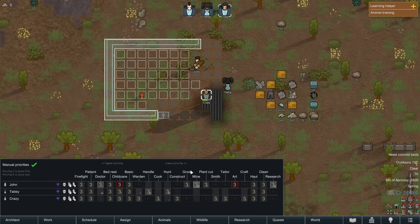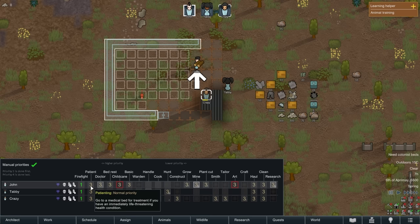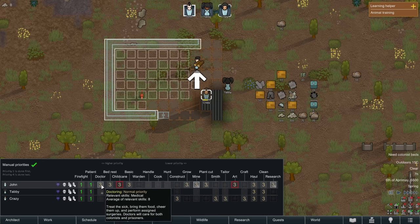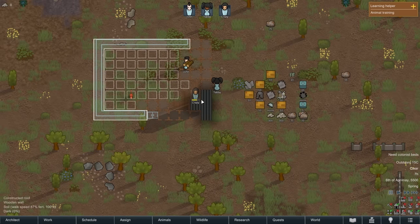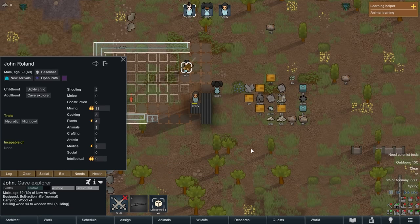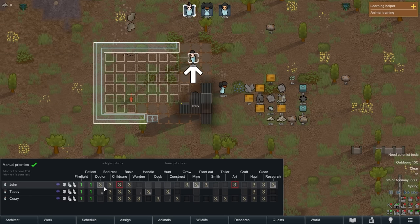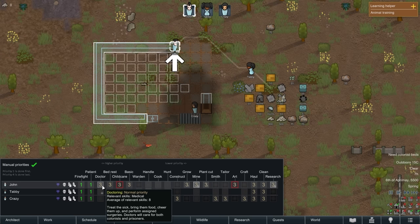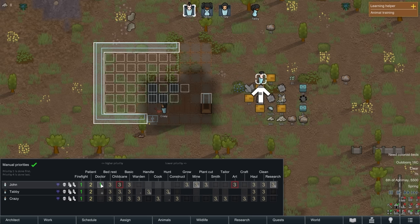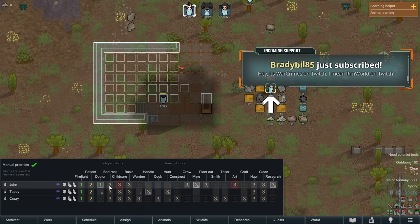Take manual priorities — now I can set priorities. Firefighting is probably super important. Patient — go to a medical bed for treatment if you have an immediate life-threatening condition. How are these not number one? John is the highest medical skill. Assuming it's auto-assigning based on skills. John is our medic and our mining guy. I'll put doctor on priority one.